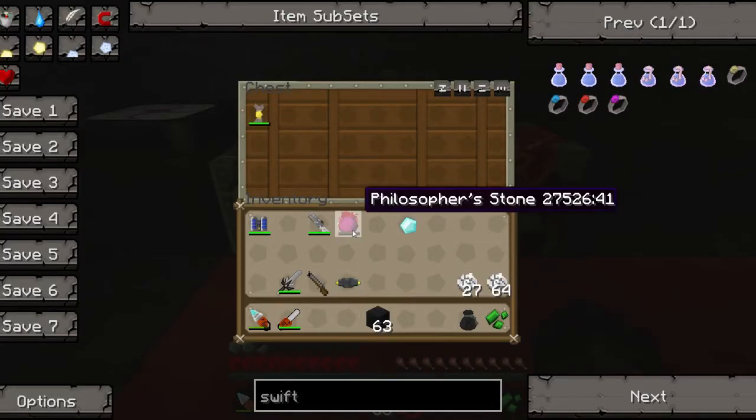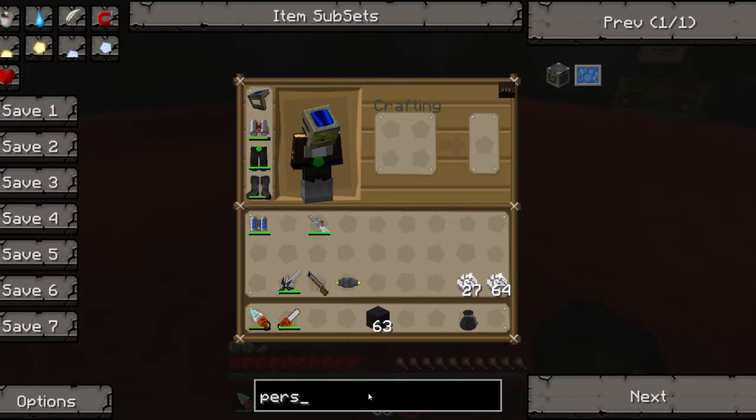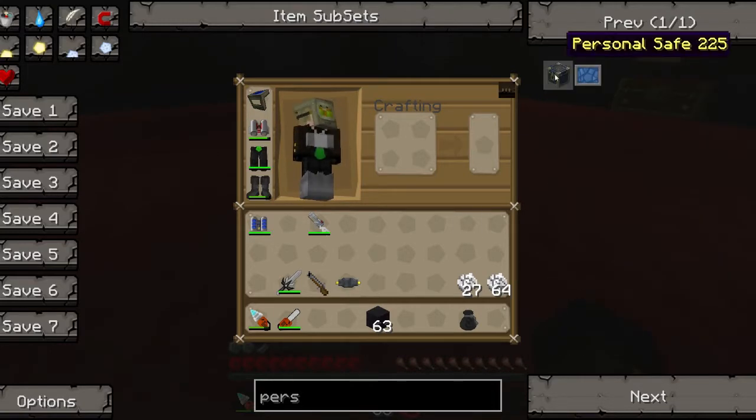In the meantime, I'll just pop that in there. And that. I might move all the other stuff over here as well. I can go mining with the destruction catalyst, but I'll do that another time. At the moment, I want to make that chest thing — was it personal? Yes. Personal safe.